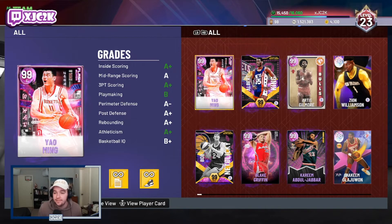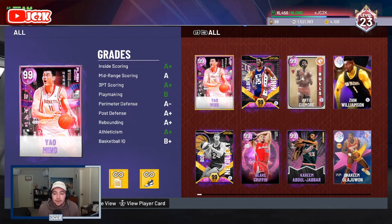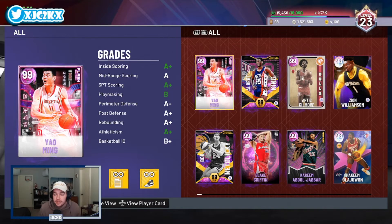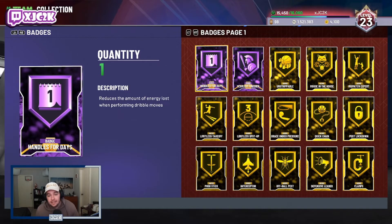You can also put that on a big man or save it for an Invincible, because we're going to get Invincibles that are also going to need Hall of Fame Handles for Days. For example, Invincible Cream, Invincible Yao, Invincible Taco - big men like that are going to have really good dribble stats, and you're going to want to use them to dribble with and have fun. Having that Handles for Days badge is definitely a W to add on to them and make them even more elite.